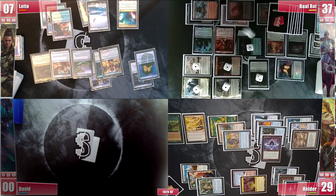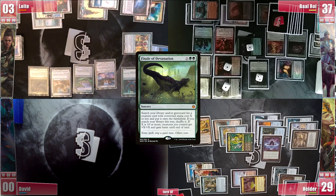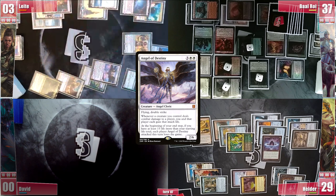Leite plays a Gemstone Caverns and casts a Finale of Devastation for X equals 10. Thanks to the Opposition Agent, Baal controls his search and exiles Walking Ballista just in case. Leite isn't bothered, as all he wanted was to pump his creatures for 10. He proceeds to combat, sending all terrestrial creatures towards Hélder and Angel of Destiny towards Baal, who has no flying blockers. Angel of Destiny has a triggered ability, not a replacement effect, so Hélder dies before the trigger even resolves. Leite gains so much life that he proceeds to his end step to trigger Angel and kill Baal with it. GG!